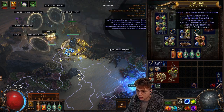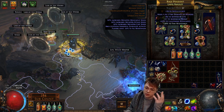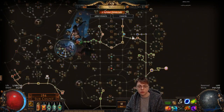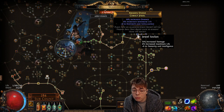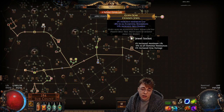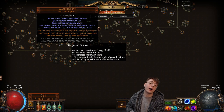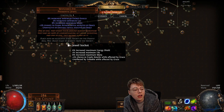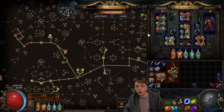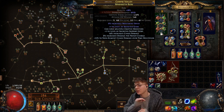My rings are just trash — life, resists, life, resists. My amulet has life and res because I need intelligence. For jewels, they're also terrible and another source of missing more multiplier: 10% damage, life stats for intelligence, life, res, damage, and a Watcher's Eye which needs to be divined and gives a little bit of evasion to Grace. So really the bow is the only thing giving me damage from my gear — I'm missing loads and loads of scaling.